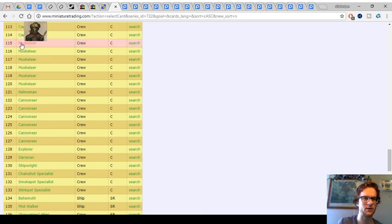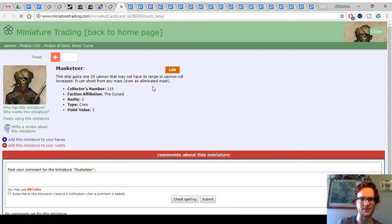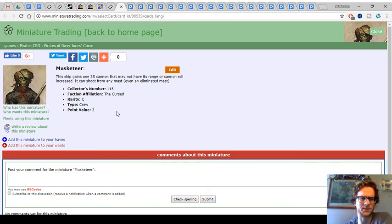Okay, yeah — Musketeer. The Cursed get a Musketeer from Davy Jones' Curse, their first Musketeer. They get unique artwork — they were the feature faction of that set. Looks like an undead zombie or something. I don't know if I have a Musketeer from this set. Musketeers, to me, are a bit overpriced. You basically pay three points to get an extra 3S cannon.